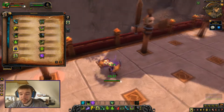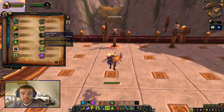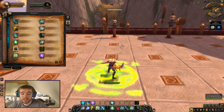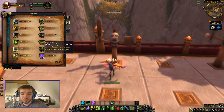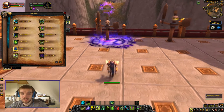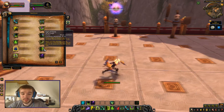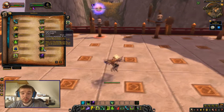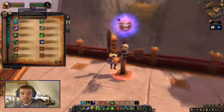Then we have Sigil of Flame, which sets down fire — it makes a mark on the ground. Sigil of Misery fears the enemy, leaving them disoriented for 20 seconds. This sigil here deals damage and burns the target over time. There's also Silence if you want to silence your target.